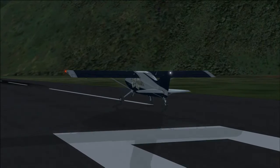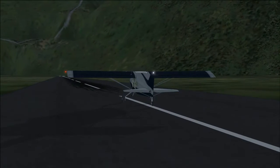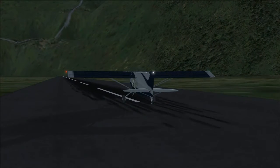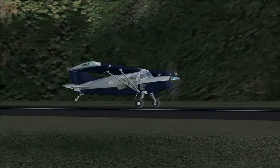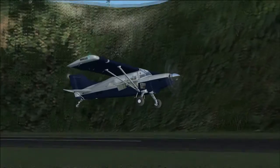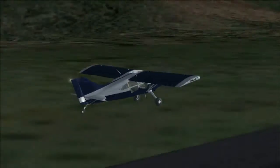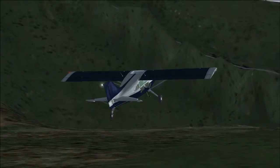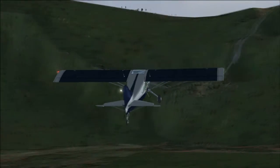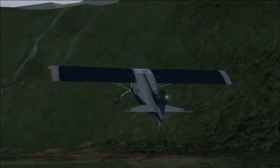Hello, welcome back to Jack's FSX videos. Episode 2 of Series 5 is the glitch of SVAS, which is the airport code, and the actual airport is called Armando Schwark, something like that. The airport code is SVAS, that is in the title and in the description.